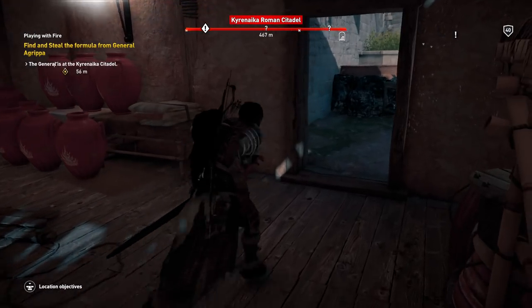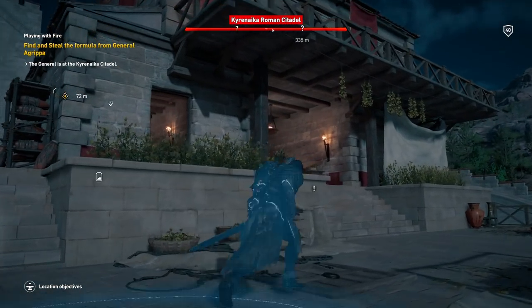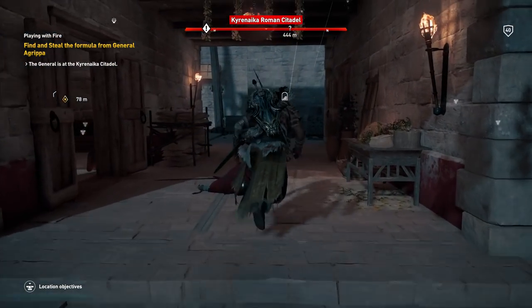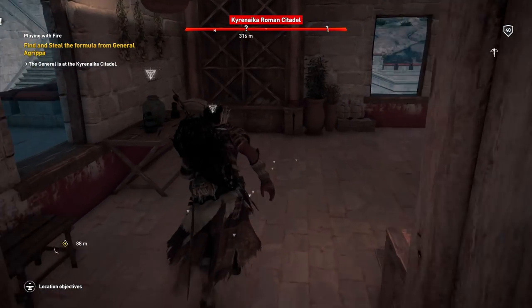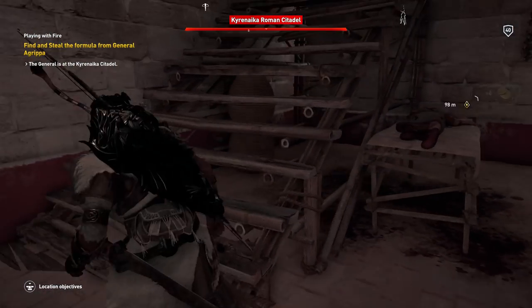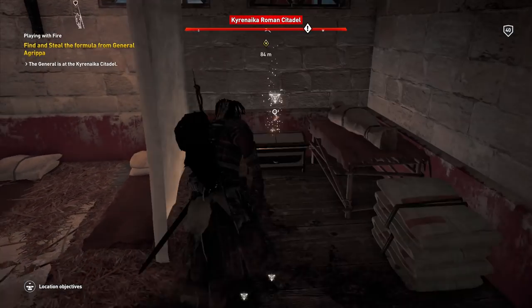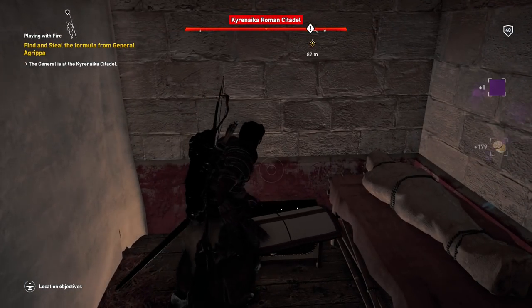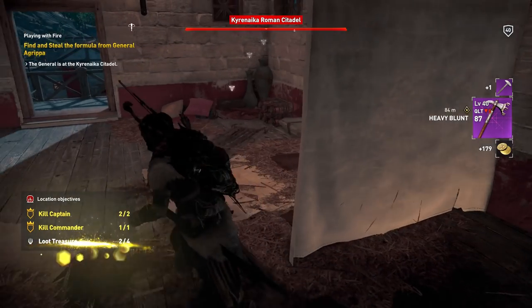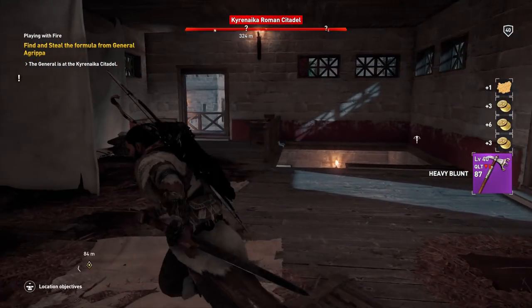Nothing over here. What about this building? Seems to have some things. 200 drachma. Here's one of the location treasures. Nice, purple — I like the purplies.